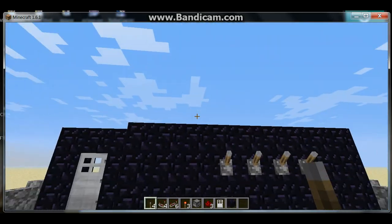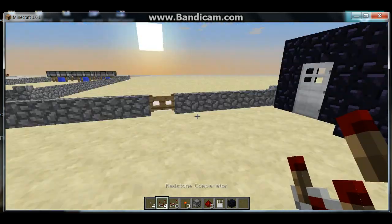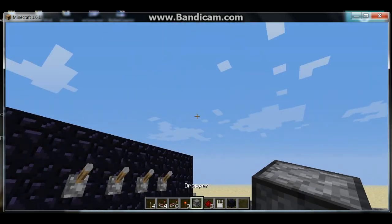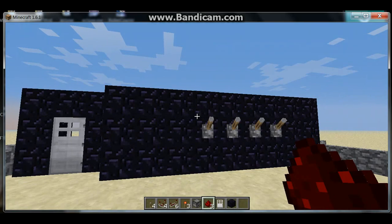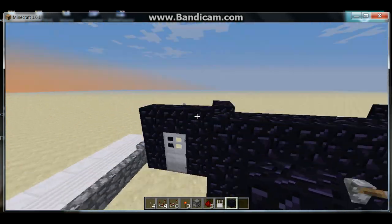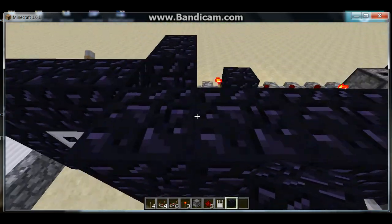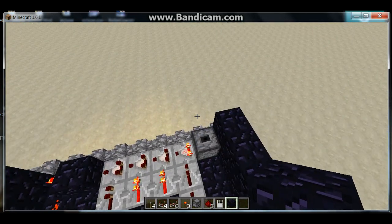For this, you'll need four levers, four redstone comparators, six redstone repeaters, three redstone torches, a dropper or chest, some redstone, three redstone blocks, an iron door, and a box of your choice. If you're going to make this on a survival server, make it out of obsidian and see if you've got a protection plugin to help you.